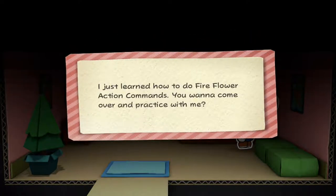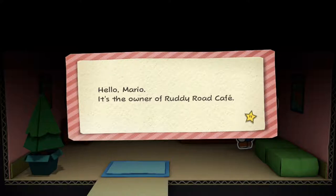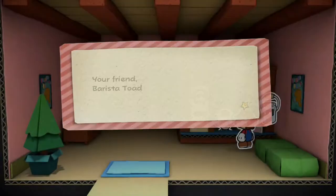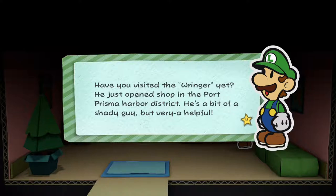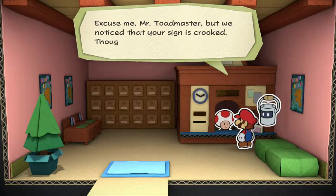Hey Mario, great timing — you've got new mail. Yo Mario, action toad here — just learned how to do fire flower commands, and we already know how to do that though. And here's another one: Hello Mario, it's the owner of the Ruddy Road Cafe. I've got a lot of free time on my hands because absolutely no customers are coming as usual — come hang out sometime. And more mail: Hey big bro, it's-a me Luigi — you know, your brother Luigi with the green hat. Have you visited The Ringer yet? He just opened a shop in Port Prisma Harbor District — he's a bit of a shady guy but very helpful. Okay, Luigi is in this game guys — it has been proven — but that's not the only way he is in this game.